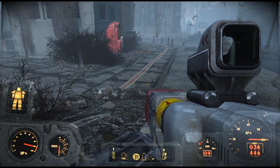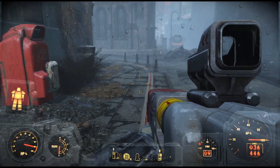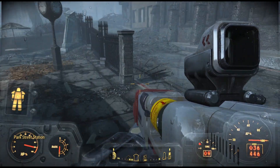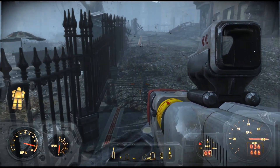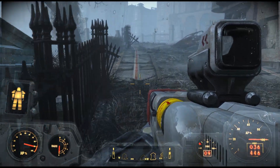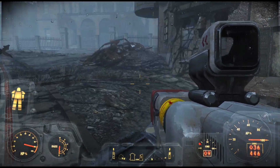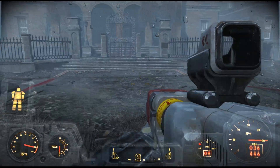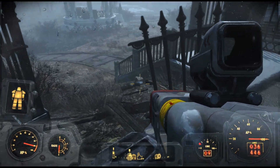I decided to go ahead and hide my taskbar so I can actually see. When I'm walking around normally the compass at the bottom is high enough that it clears my taskbar, because I play in windowed mode so I can see my recording off to the side. But when I'm in the power armor again they put the compass all the way at the bottom so you can't see anything.